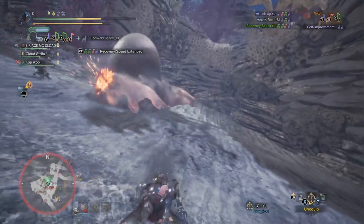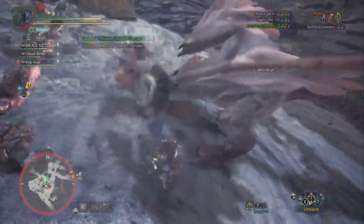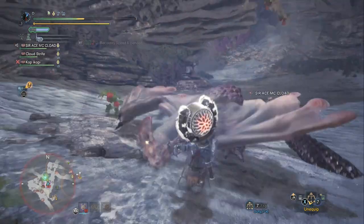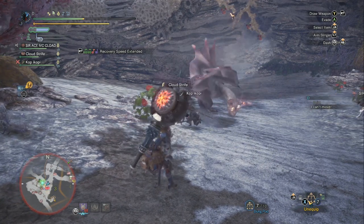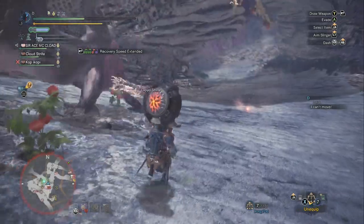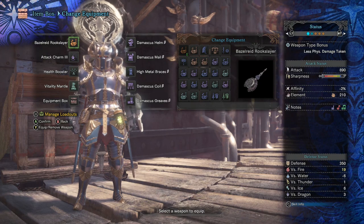The Attack Up buff is a passive buff, so you could bring the Sonorous Jewel with you to gain the Maestro skill. The Maestro skill essentially increases the time that a passive buff stays active. For the rest of your build, consider whether or not to build defense — since this horn doesn't have a Defense Up Large buff, it depends on your skill level and how comfortable you want to play.